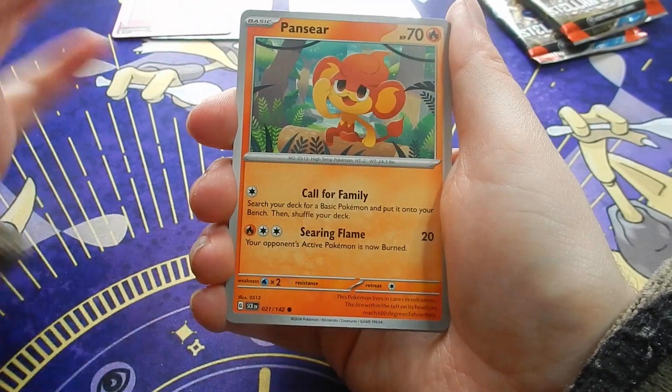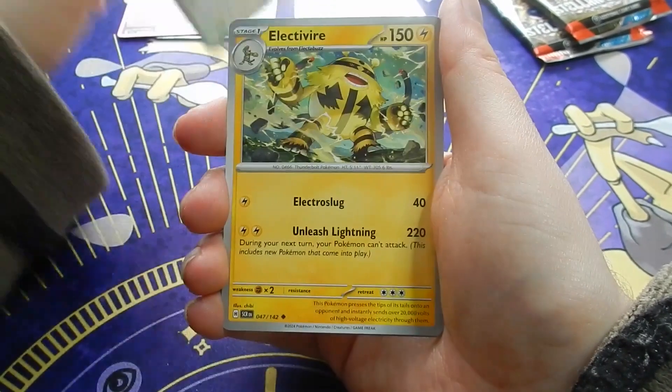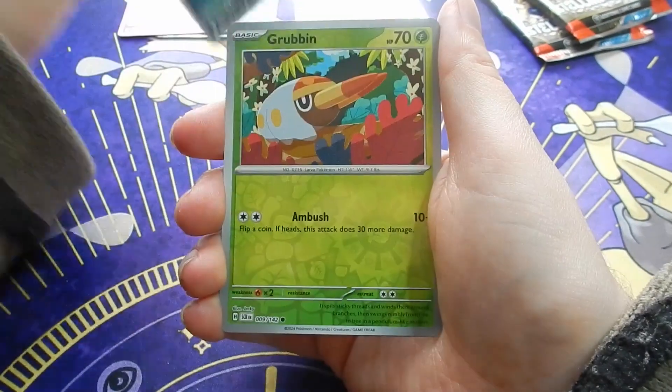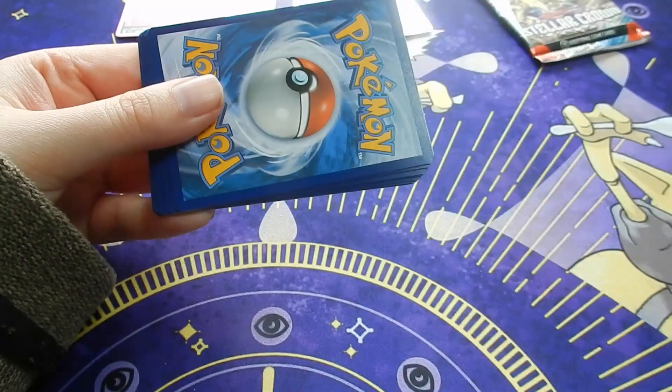Fourth pack - on the other side now. Pansear, traffic coat sizes allowed for me. Fanrotum, Electivire, Dubwool, Pangoro, Grubbin, Finian, and Klink-Klang. Dark Energy.